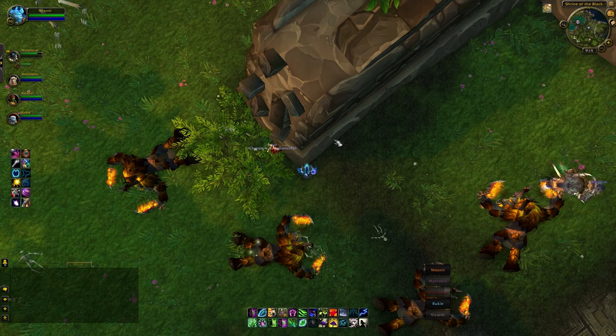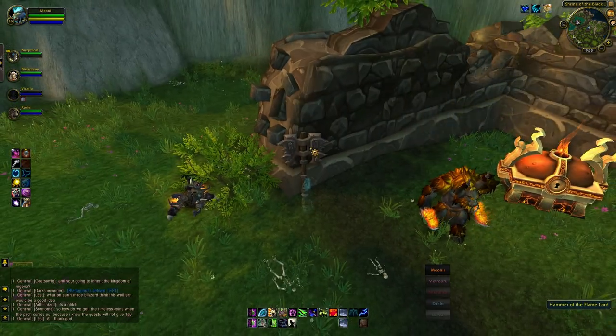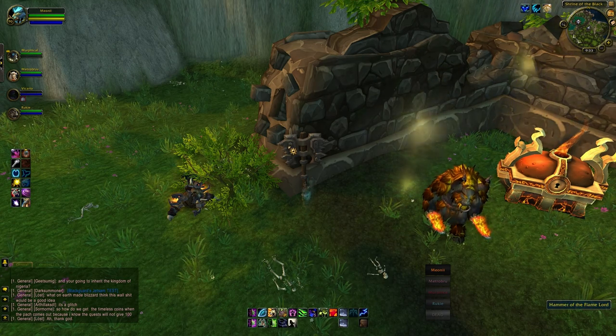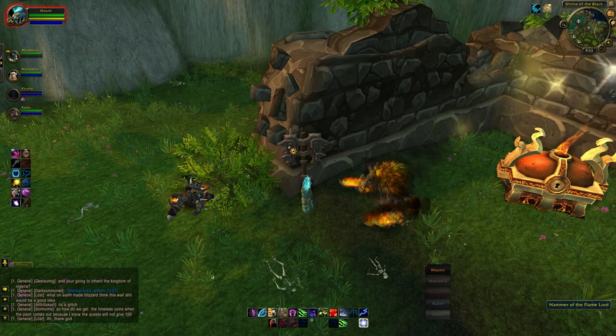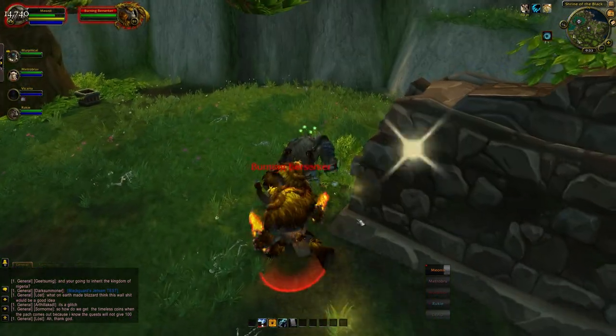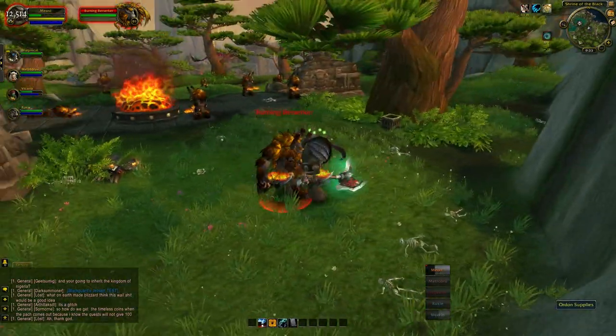We're going to wait until this axe spawns — it's called the Hammer of the Fire Lord. Now this hammer is essentially — well, it's actually an axe — and it will be propped up against this wall, exactly here, and there it is. So what we do is we right-click on this, we're going to break our stealth, we're going to aggro everything in the area, but we run away and you can see that I get turned into a Yaungol.